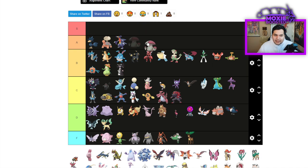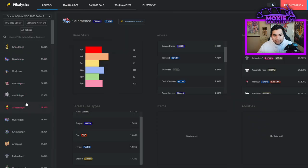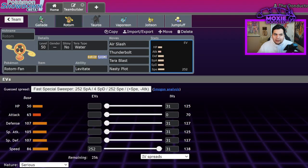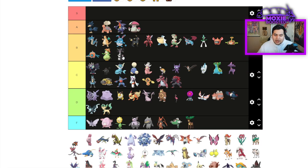Amoonguss — I think this is actually A tier right now. A lot of people will say it's B tier, but I do think Amoonguss still has a place as an absolute top tier. It's super high usage, and with the rise of Maushold, Amoonguss are now running Rocky Helmet more than ever, which allows it to just annihilate Maushold, switch out, and get all of its health back.